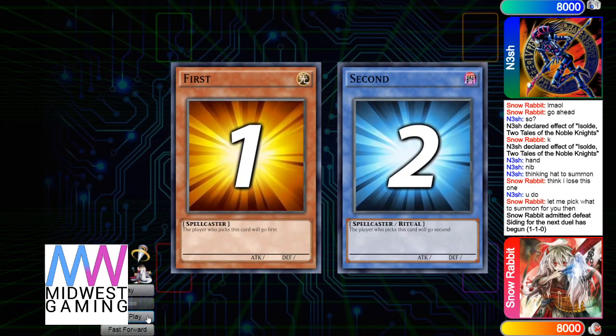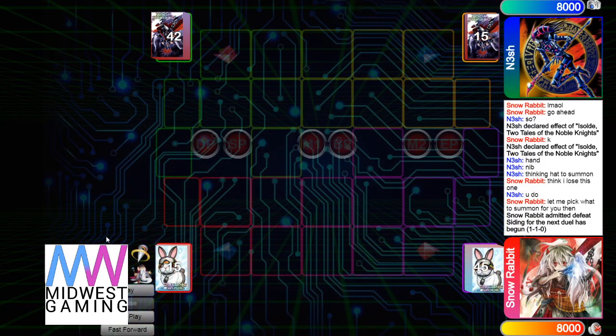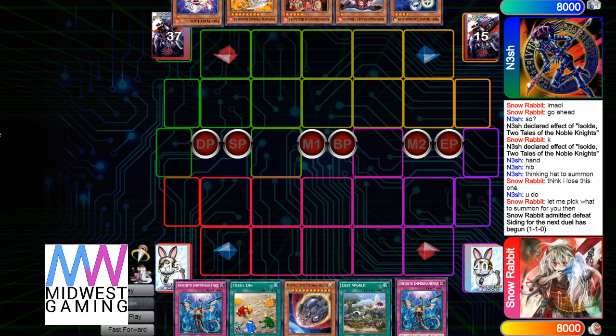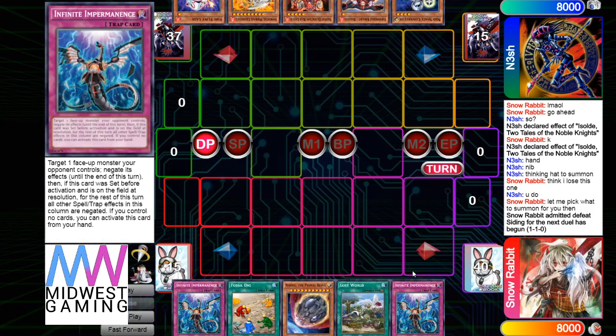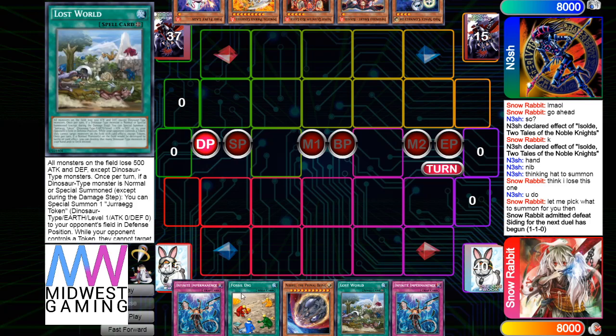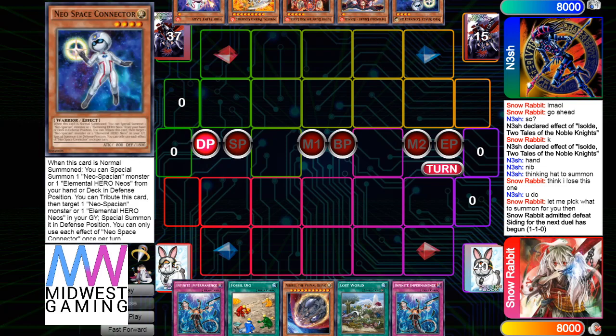Moving on to Game 3 — Dino chooses to go first. Opening hand is Imperm, Fossil Dig, Nib, Lost World, Imperm. This is pretty good — Lost World is OP and that's pretty much all you need to win. He also has Connector and running 45 cards too.